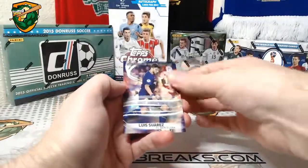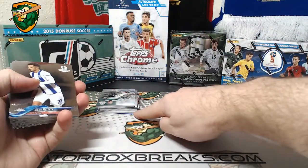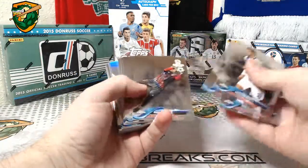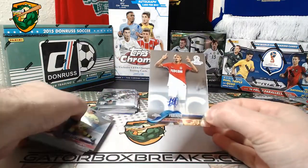We always swore it was Lightning. We got some color there — I think I see some orange. Hopefully it's an auto. Oh, there's the auto! Fabinho, AS Monaco.